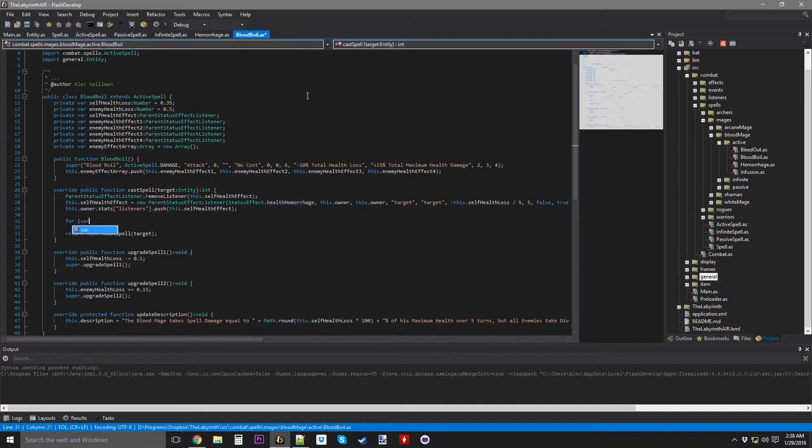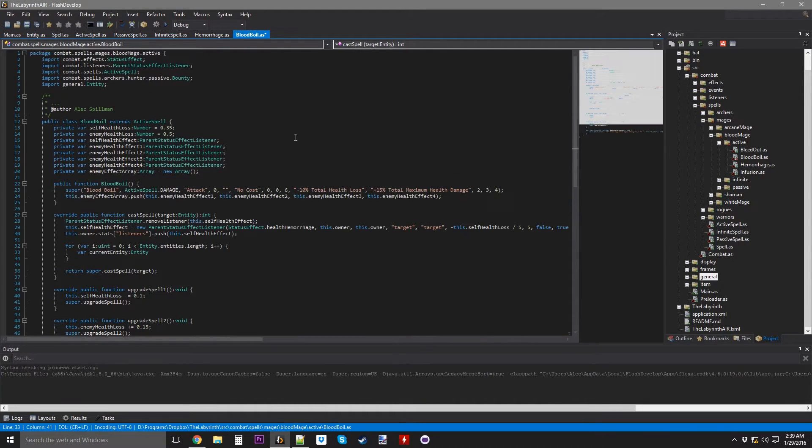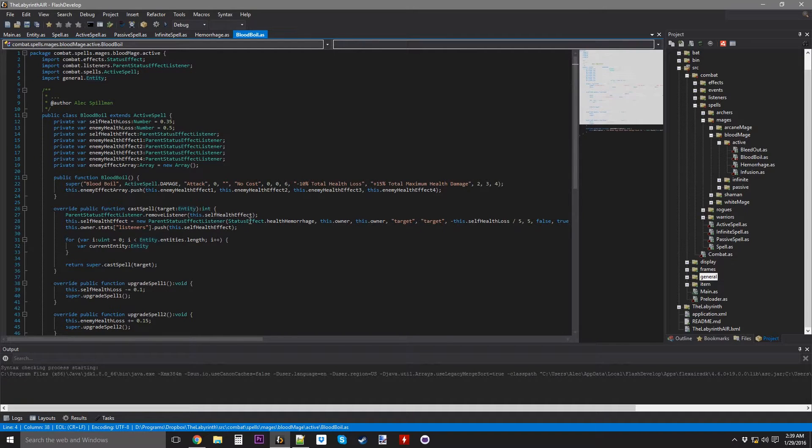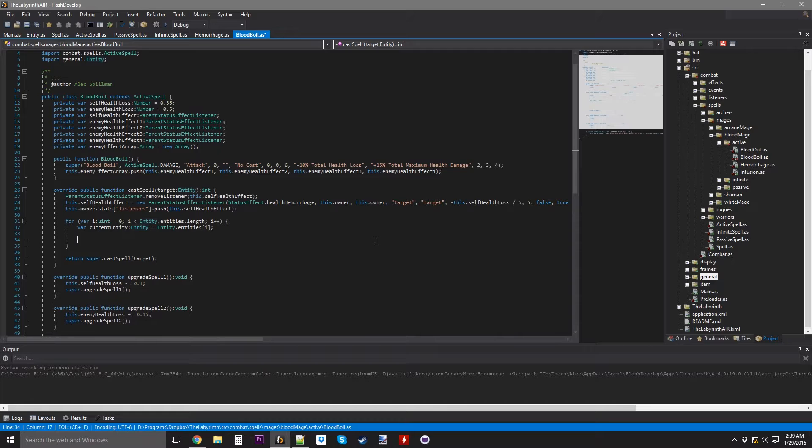I'm going to make a for loop: var i uint equals 0, i is less than entity.entities.length, i++. Then I'm going to var currentEntity as entity equals entity.entities at index i.